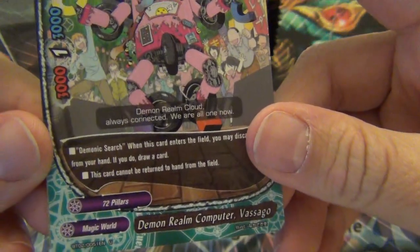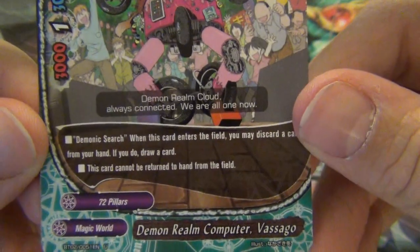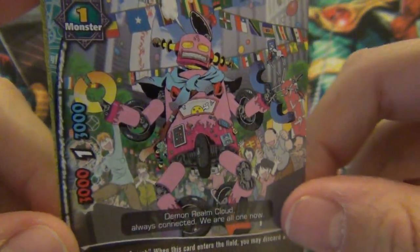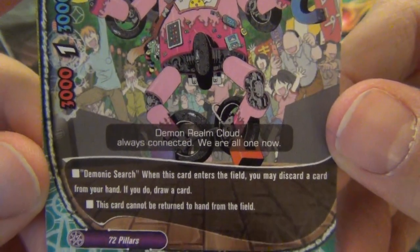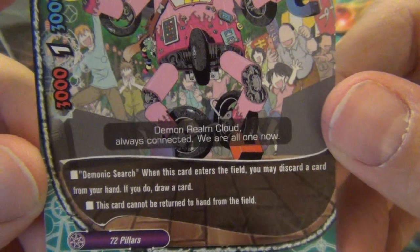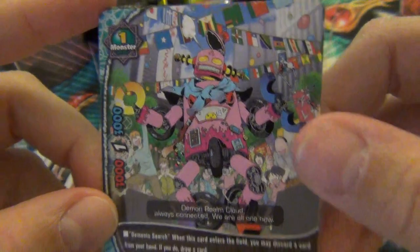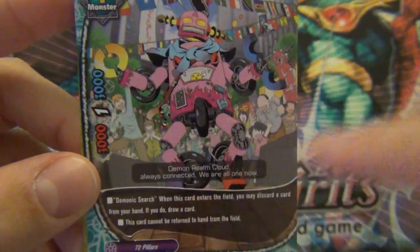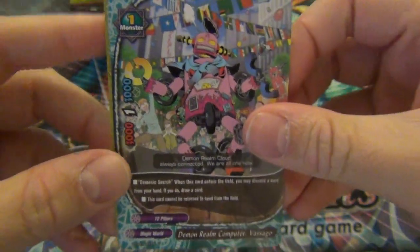A Magic World 72 Pillar - it's a robot. His name is Demon Rom Computer Visago, so I wonder if this is the card shop owner's buddy. Demonic Search: when this card enters the field, discard a card from your hand; if you do, draw a card. So he's a drop and draw, 3/3/1. He could be useful if he helps run the engine of having a certain number of 72 Pillars in the drop zone.